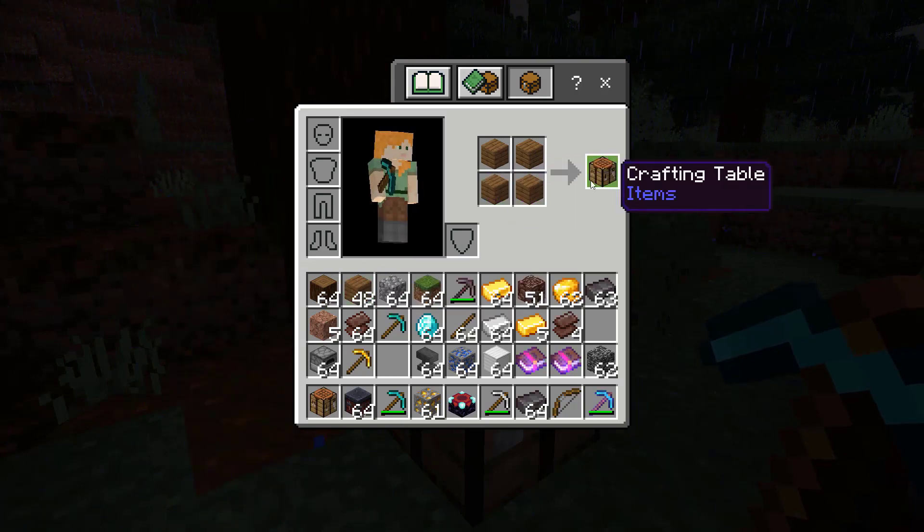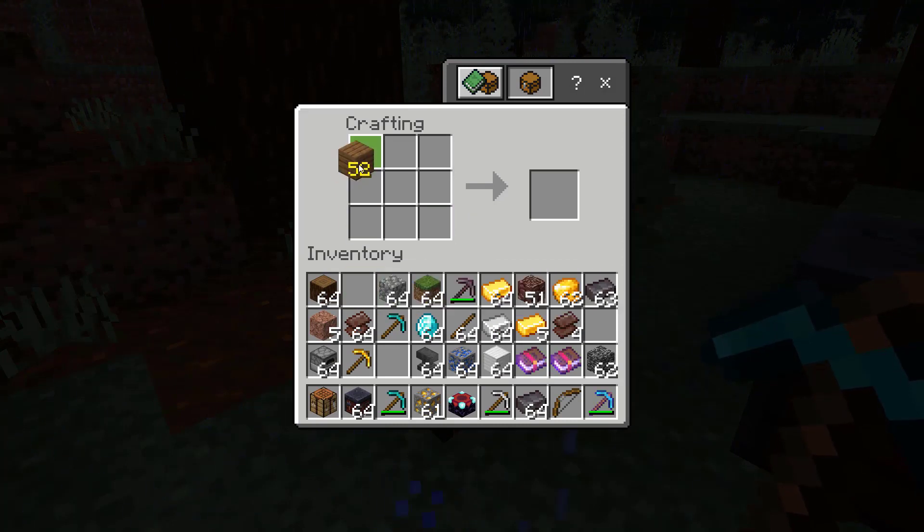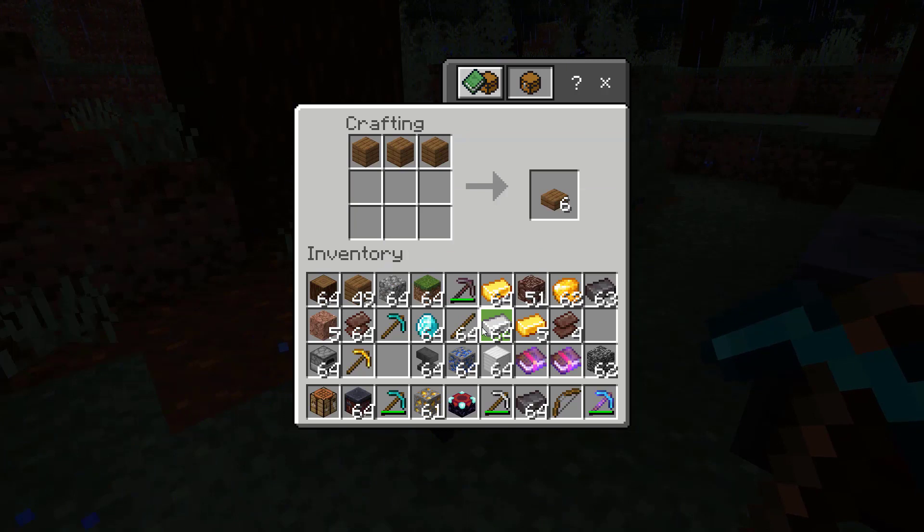Then equip your crafting table, put it on the ground, open it up, and you're going to put three wooden planks in the top row. And you're going to put sticks in the middle of the second and third row. And that will give you a basic wooden pickaxe.